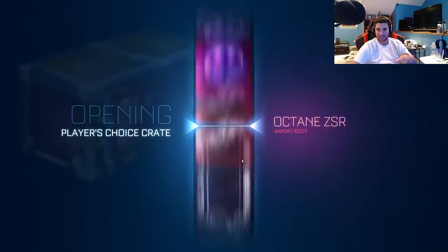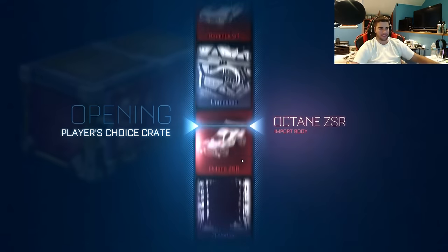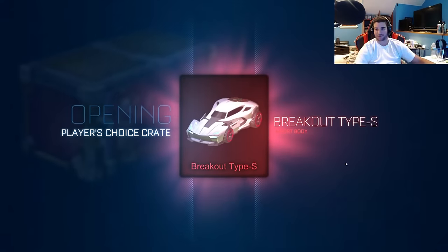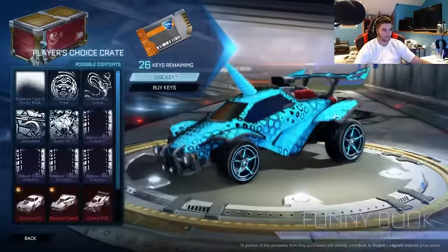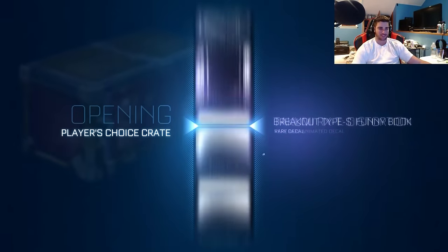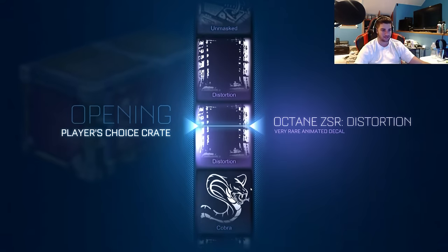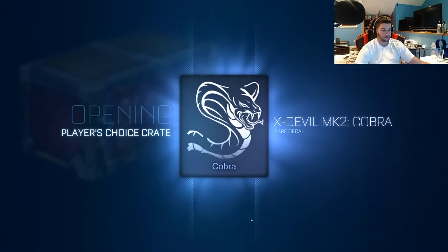If we get painted Zombas and Hexed, I'll just be — there's a Rocket League YouTuber who got that. Another import — look at us. Let's see if we can get some certified Breakout up in this. Who's his name — Campaign Rusher? I don't know. I thought he was a pretty big YouTuber — I'm pretty sure he got like white Zomba wheels and Hexed opening the Player's Choice crate, which is pretty damn good.